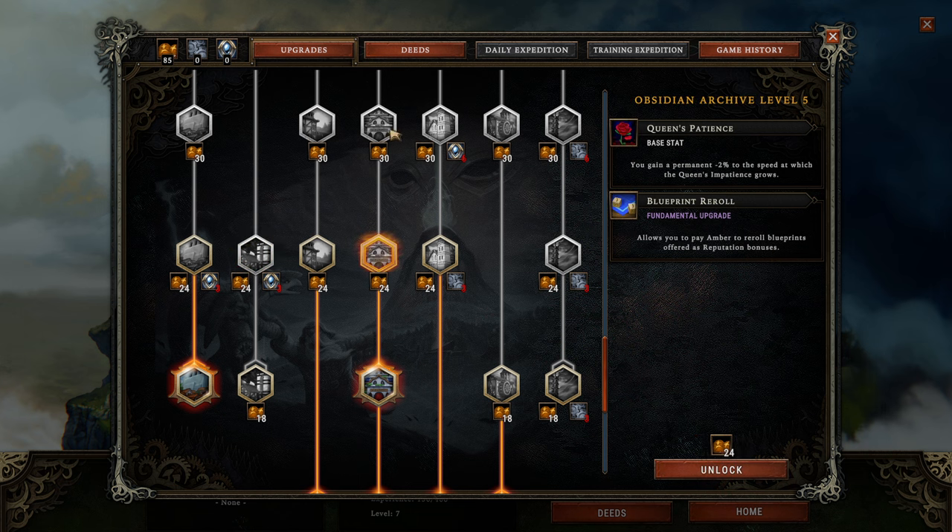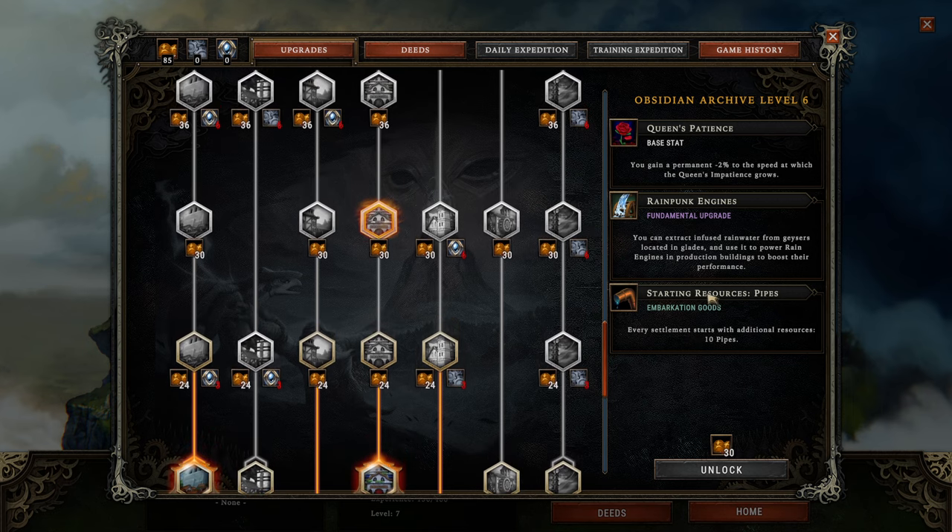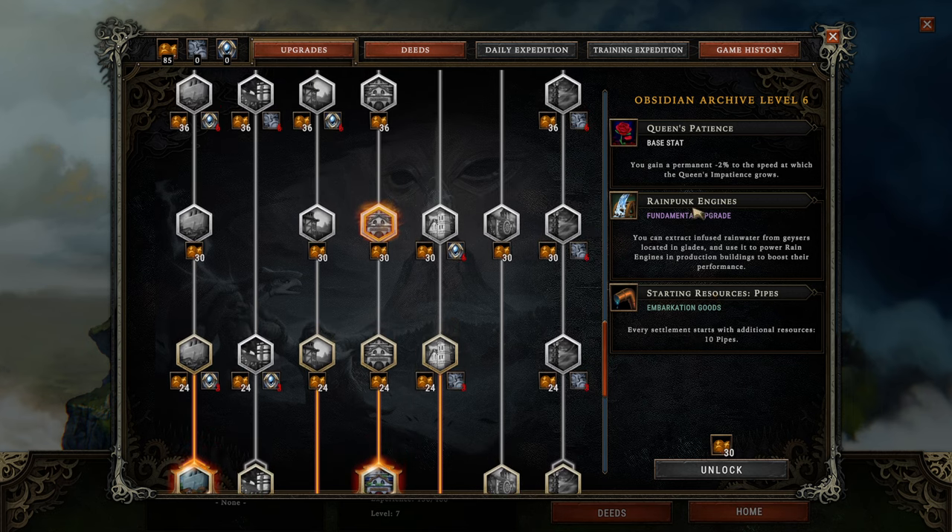The next thing I recommend for mid-game efforts: Rainpunk Engines. With Rainpunk, you get the ability to boost certain industries especially, giving you that nice opportunity to specialize into things that are especially important for your colony currently. When you notice that something works extremely well in your colony, with Rainpunk Engines you can usually power-play it even harder. And that's really pretty much worth it.